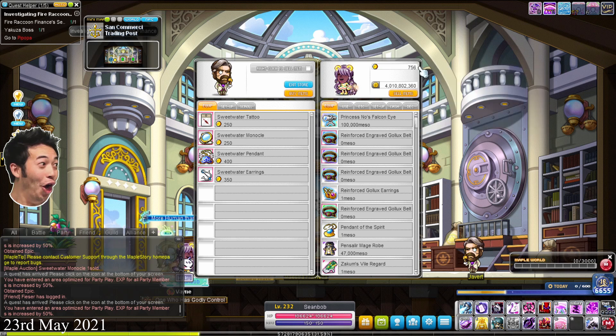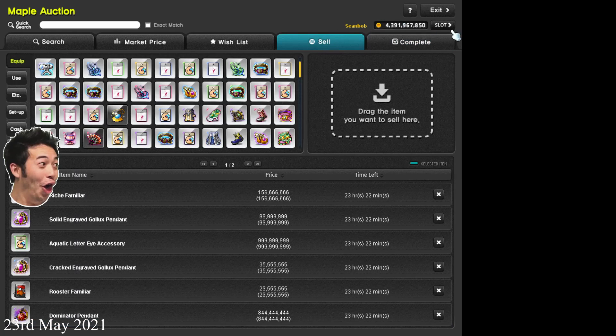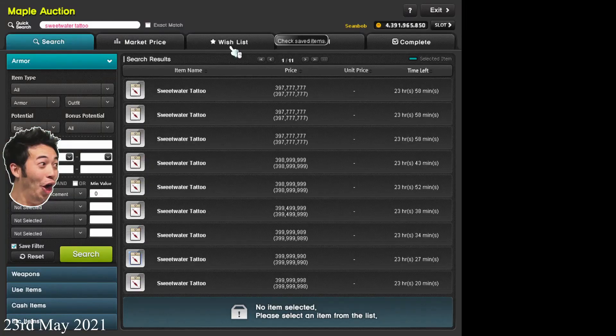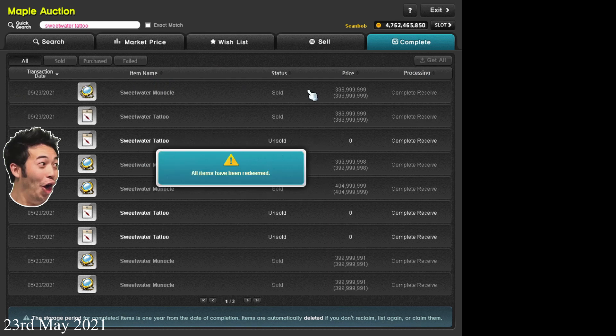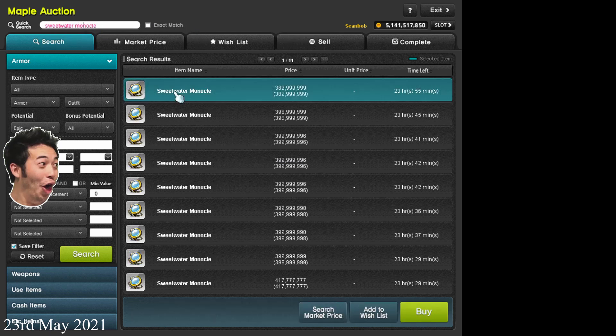Checking the market price again — 418 mil. I'll list it for 405 mil just because I have so many of these I need to sell quickly. Sweetwater tattoos are dropping a bit — nobody wants them. I'm going to undercut and get these out before it drops even more, because the losses aren't going to be very big. We're on a roll — only 3 more to go.